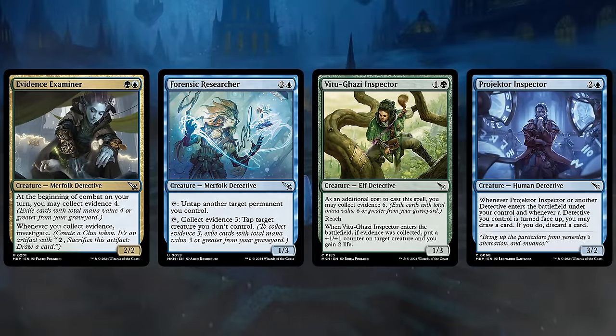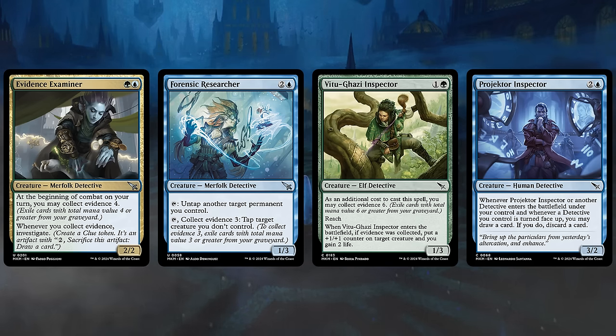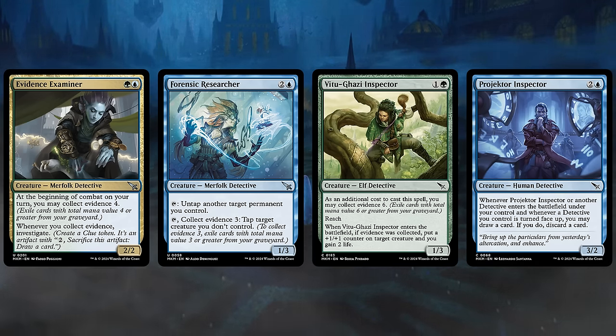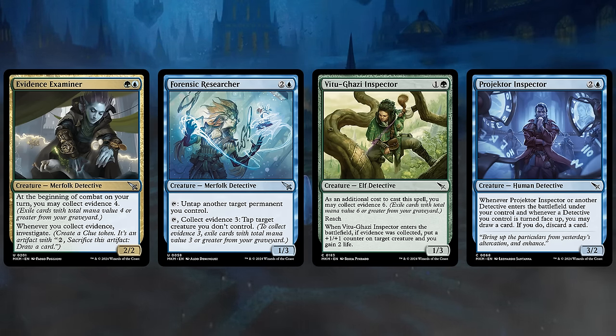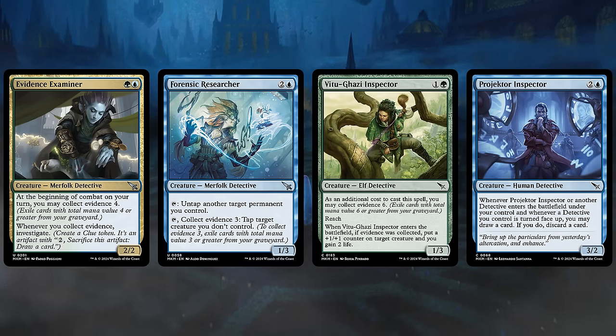Blue-Green, represented by the Simic guild, also has a lot of Detective creatures with overlapping synergy with the Azorius gameplan, but also introduces a new mechanic: Collect Evidence. Take a look at Evidence Examiner, a 2-mana 2-2 — at the beginning of combat on our turn, we may Collect Evidence 4, meaning we exile cards with total mana value 4 or greater from our graveyard. Whenever we collect Evidence, we get to Investigate. It doesn't matter if we collect Evidence with the Examiner or a different effect — we'll always get to make a Clue Token, so that can quickly accrue a lot of clues.